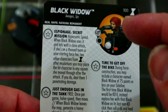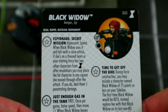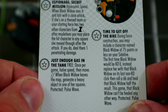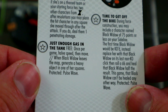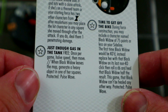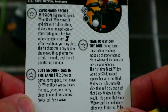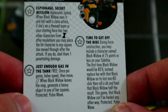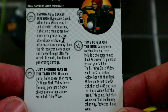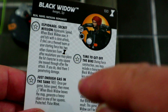With improved movement you don't have to break away — you can get in and out, and characters in the way won't stop you. Another trait gives her a free once-per-game half-speed move, and when Black Widow leaves the map, generate a heavy object in one of her squares — protected pulse wave. A free half-speed move when you already have traded hypersonic speed gives her so much extra reach.